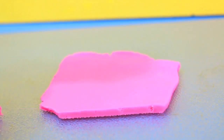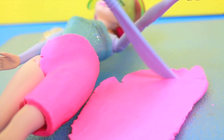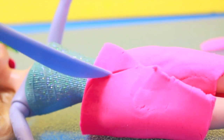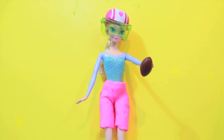Alright, to make the pants I'm going to cut out long rectangular pieces. I need to cut out two long rectangular pieces — one for one leg and one for the other. Once I put them on, I need to cut some of the extra Play-Doh off of the pants. Now just push the Play-Doh to make it look a little bit better. Okay, I got my football pants ready.